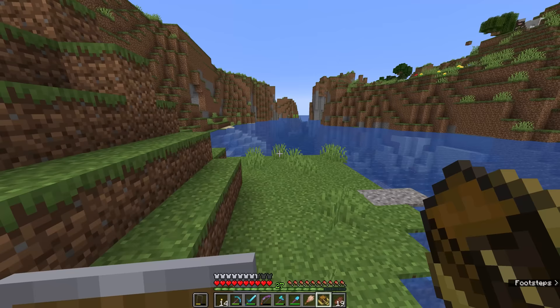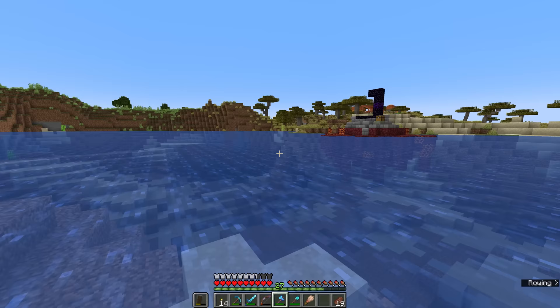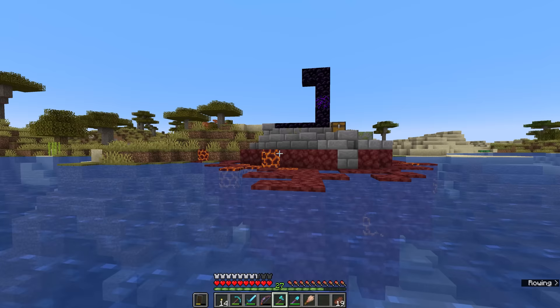So without further ado, we're going to take our raft back out on the water and return to the desert that we found in a previous episode. But along the way, since we've covered going to the nether for the first time, we might want to take a quick look at this — a ruined nether portal, which can occur throughout the overworld.